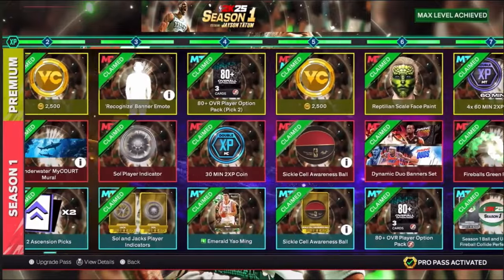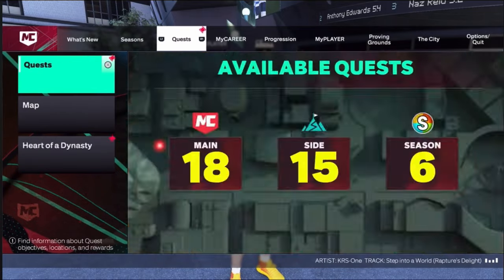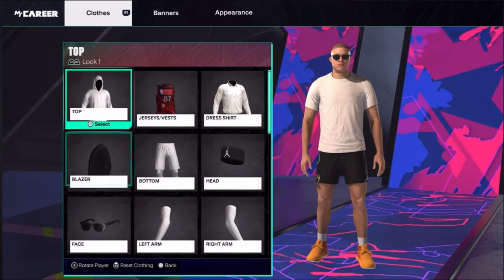Basically, in season one we get these clothes. You can see the trendsetter rewards. So what we wanna do is just put on these clothes. Let's go to our appearance and we can see that we can either put on the shirt or we can put on the overalls.